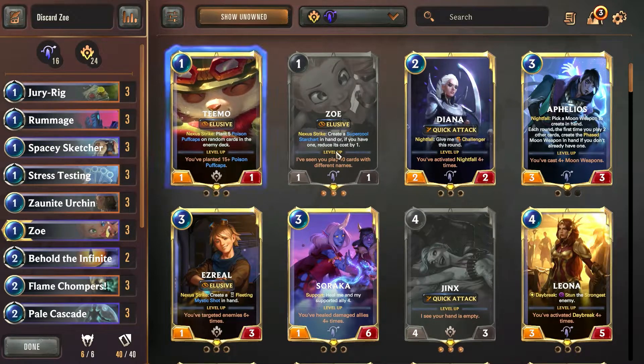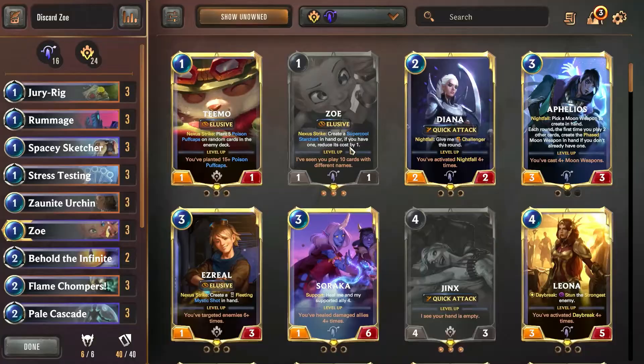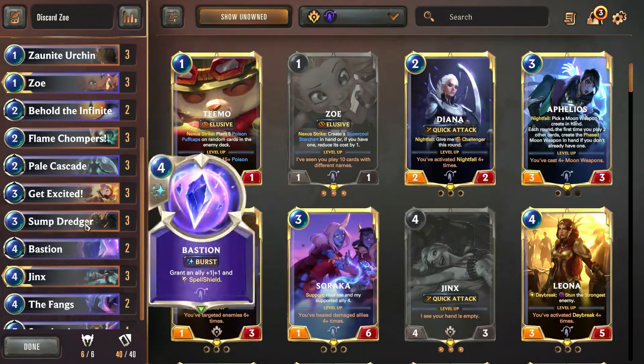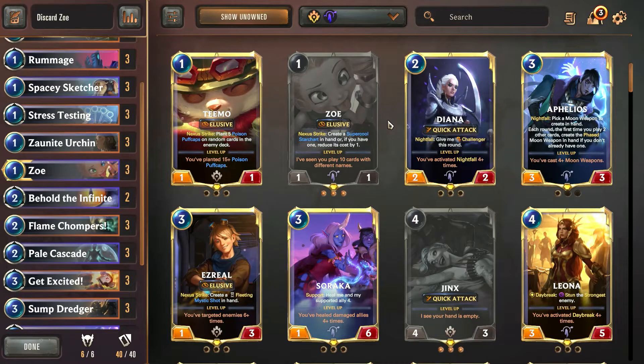So this is Discard Zoe with Zoe/Jinx. We were testing out the new card Stress Testing: 'Remove fleeting from all cards in hand when discarded, draw one fleeting.' This is like a multiple-use card, so it works really well in a deck where you want to draw a lot. It helps level up Zoe because it's a burst speed spell, and we can use it to cycle through the deck. We have a lot of cheap cards — 18 one-cost, 8 two-cost, 6 three-cost, 7 four-cost, only 1 five-cost.